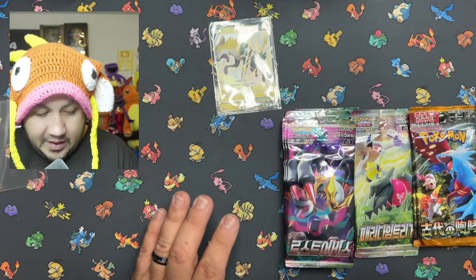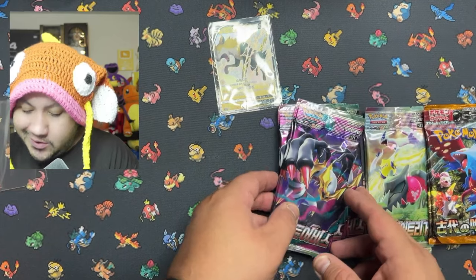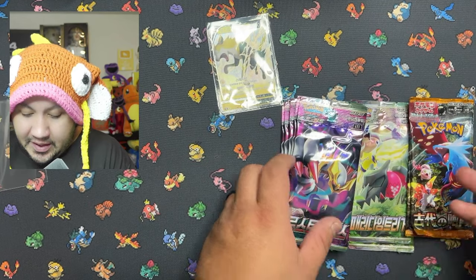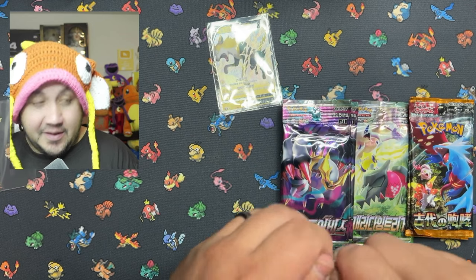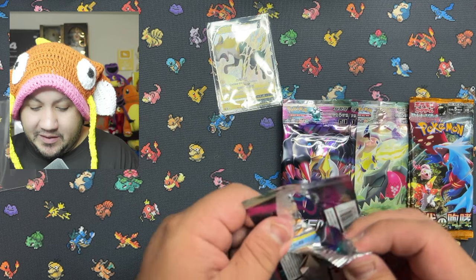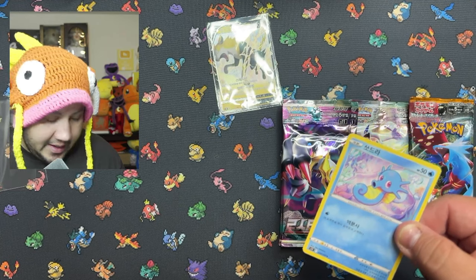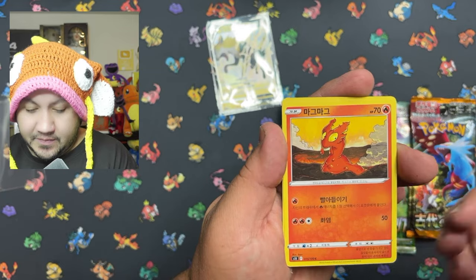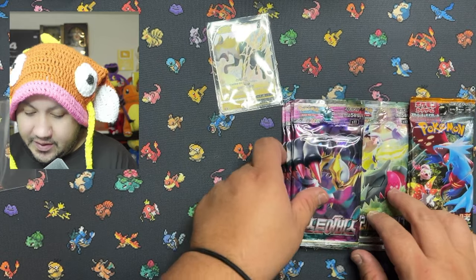Now we're going to move over to the Japanese version of Lost Origin. Let me know if you guys are still opening up any of the new sets, or if you guys like the older sets better. Sword and Shield had a lot of amazing sets, and Scarlet and Violet are a hit or miss for some people. This is a decent variety, so we'll go ahead and see if we can get some pulls.